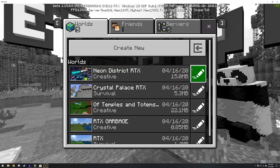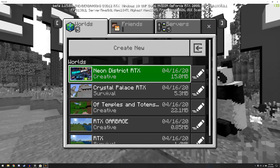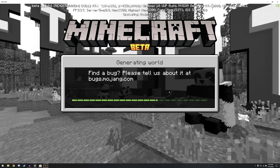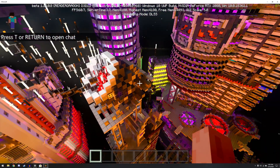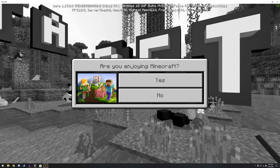Then we can create or play beta, and select one of these worlds that we downloaded. It's kind of annoying because that's a heck of a lot of hoops we have to jump through, but we'll go with the Neon District. We can't currently actually play a game of Minecraft in RTX.